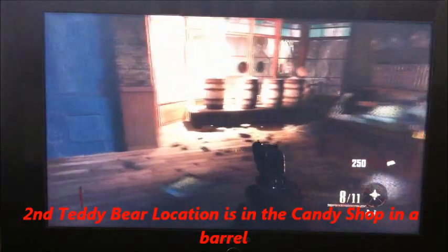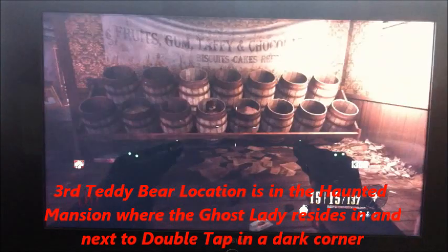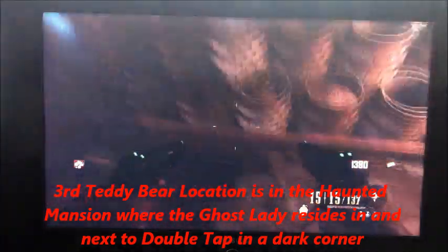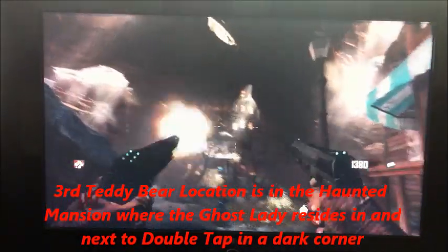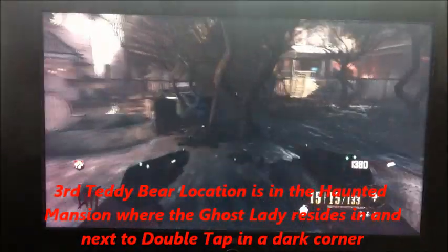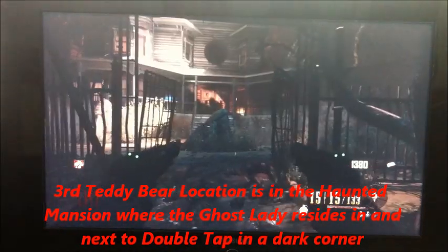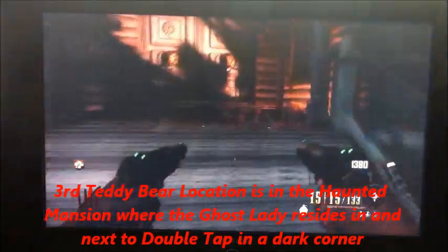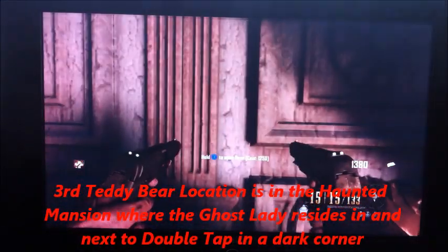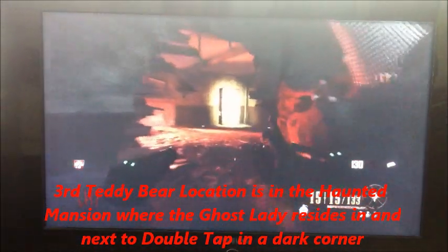And that's the second location. So now let's move on to the third and final. The final teddy bear location from the second teddy bear location is going to be in the haunted mansion, which is right there where the ghost lady is. There will be a barricade right here — you're just going to have to have the big guy destroy it. Just give him some booze and he'll do it. So just come up here by this door, $12.50. Come up around here, right where Double Tap is — the bear will be in this corner right here.